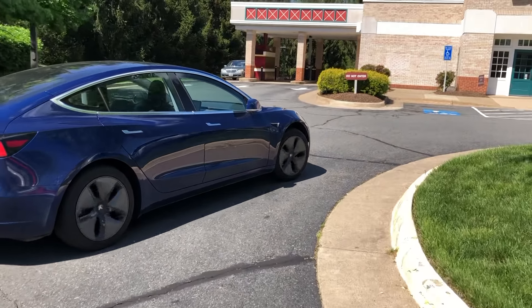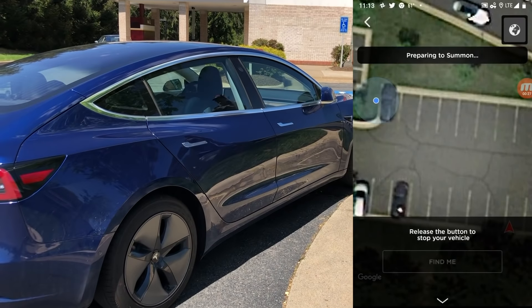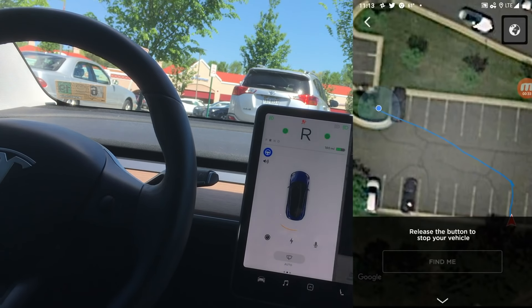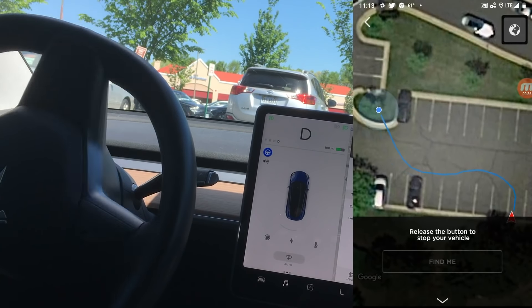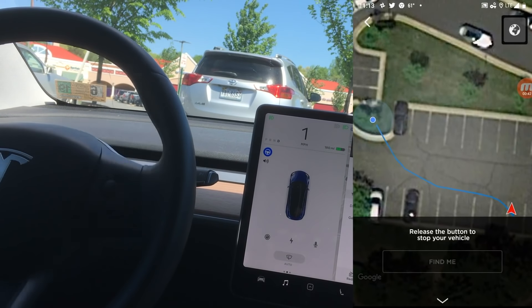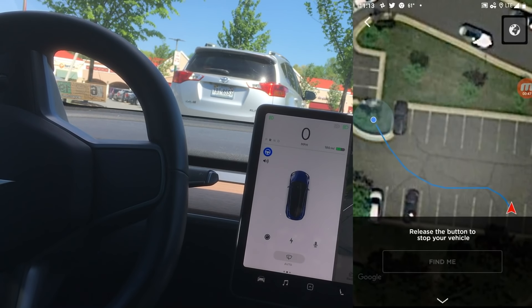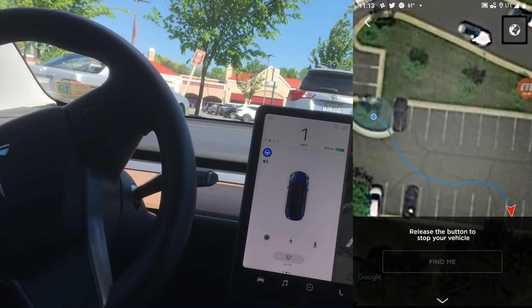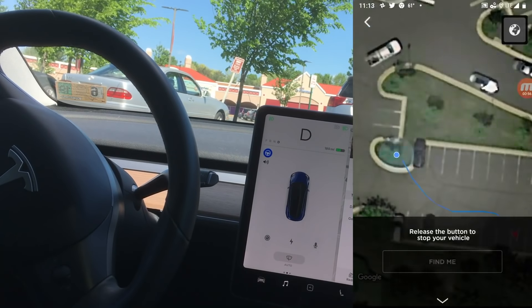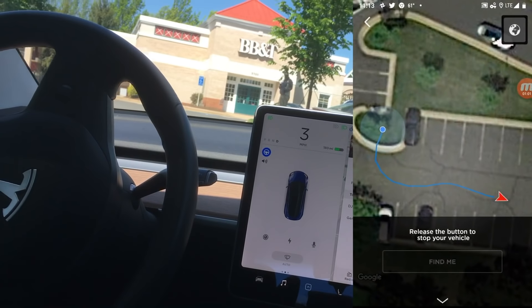Now let's take a look at this clip again, but this time I want to show you what the app is seeing and how the car draws a route from where it wants to go inside the app. We're also going to look at the inside of the vehicle. The car has chosen a path of travel and started to move. Pay attention to the bottom right-hand side of the screen — when the car goes into reverse, the little arrow indicator is actually going to turn around, showing the car pointed the other direction, which is kind of funky. The arrow turns around backwards when it goes in reverse, showing from the phone app that the car is moving in reverse toward the user's location.